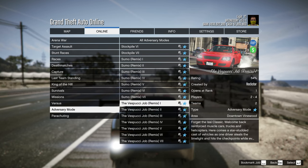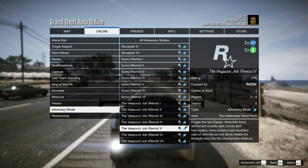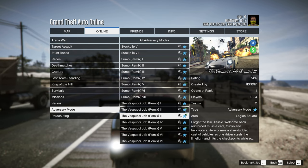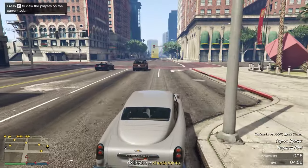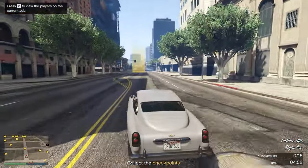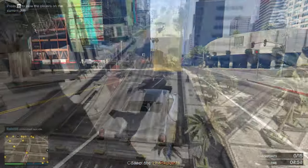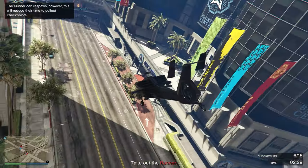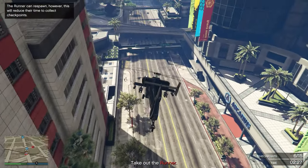There are currently seven of them you can choose from and they are all different types. The one I did was the third one, which was pretty cool. You have one running back — basically a vehicle — that has to go to certain checkpoints within a time limit, while the attackers in helicopters have to kill them and prevent them from collecting all the checkpoints in that time frame.